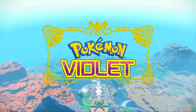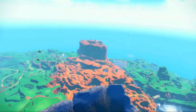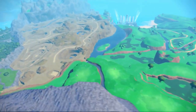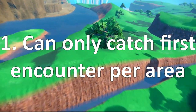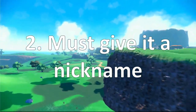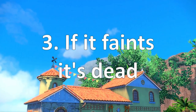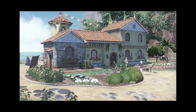Hey everyone! Today we're going to be playing Pokemon Violet's Nuzlocke Edition. If you don't know what a Nuzlocke is, basically it's Pokemon but a little bit harder with some extra rules. First off, we have to catch the first Pokemon we encounter in each area. We have to give it a nickname, and if it faints in battle, it's dead — we can't use it again. So, can we beat Pokemon Violet in Nuzlocke rules? Let's find out!